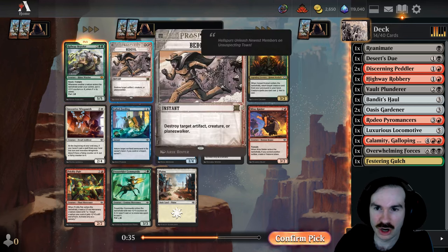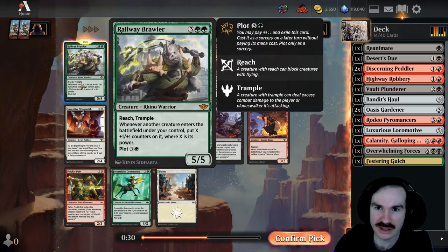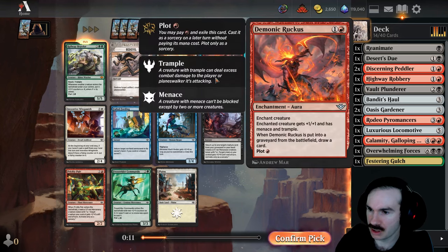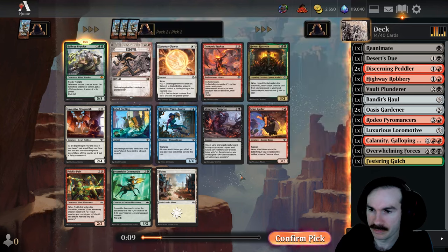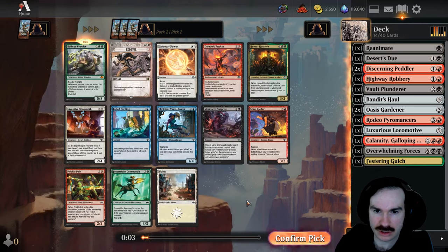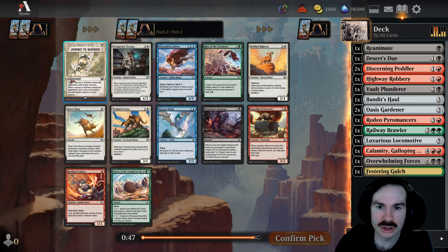We're going to take Railway Brawler over Bedevil, even though Bedevil is obviously awesome on-color removal. I'm just going to splash this card with our two Gardeners, our Gulch, and any treasures we potentially get. That seems absurdly strong, and I wanted to go deeper in green anyway for ramp. Honest Rutstein's great too. There's also Ruckus: plus one, plus one, menace, and trample, and you draw when it leaves the battlefield — the mercenary maker.